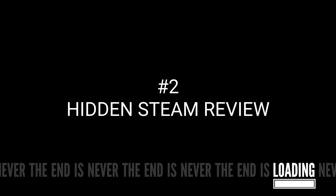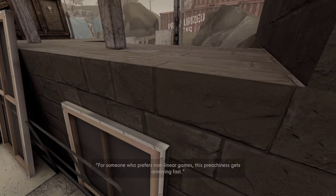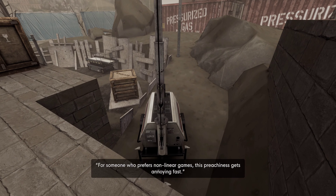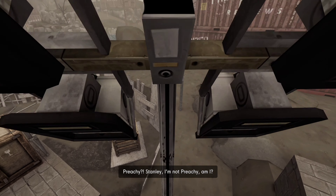So next we are finding the hidden Steam review in the pressurized gas section of the memory zone. You're going to want to jump up on this box and head towards this light picture, jumping all the way to the top.